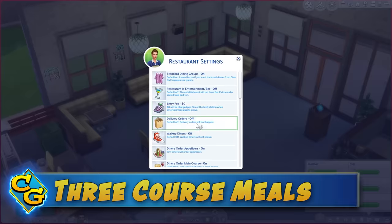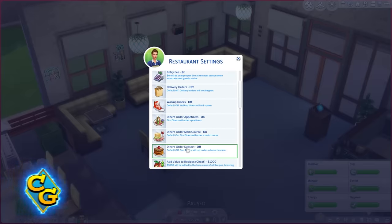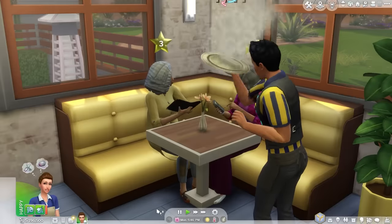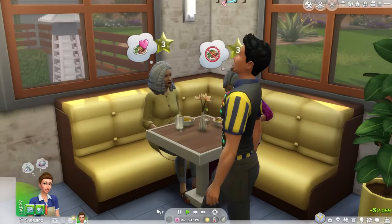New in version 4 is the ability for players to decide if guests will order appetizers, the main course, and or dessert. The order of these courses goes just as you'd expect.